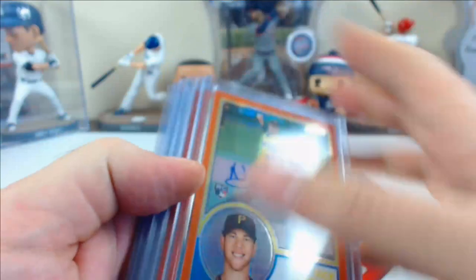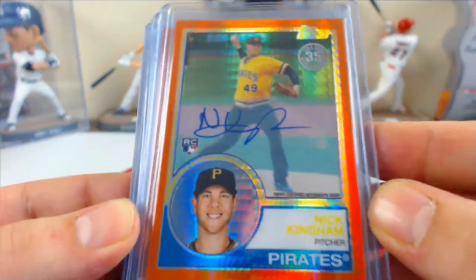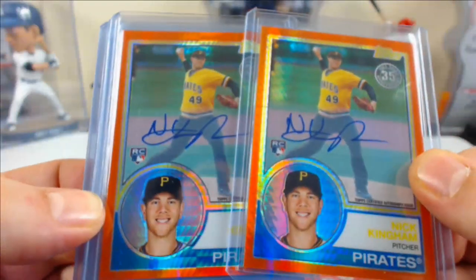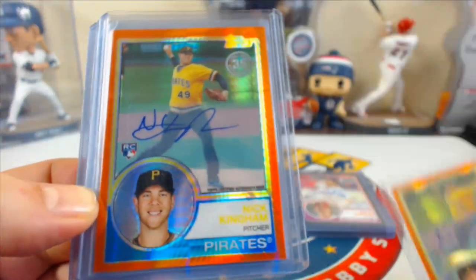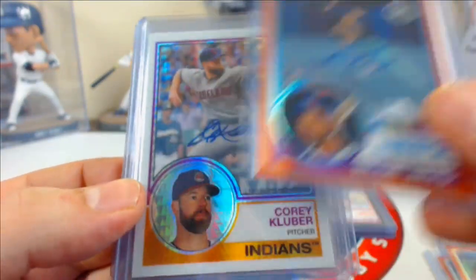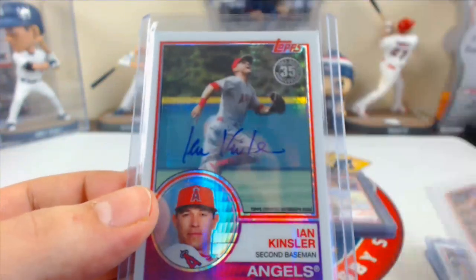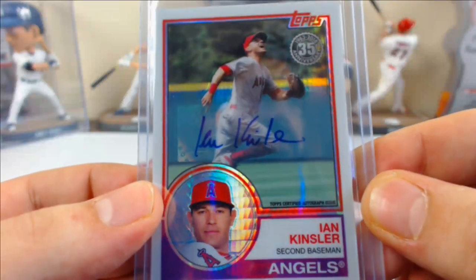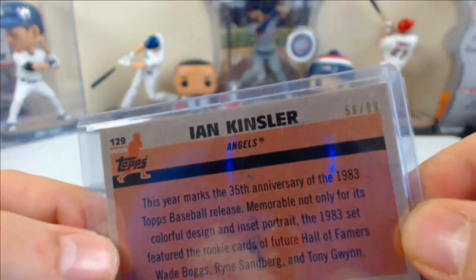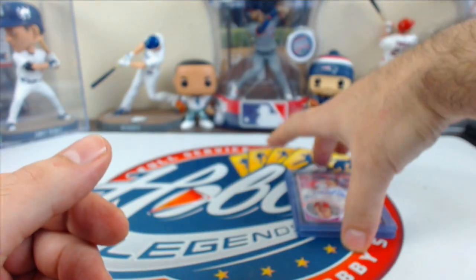We did pull a good number of autos from our silver promo packs — six in total, three of them being orange refractors. Believe it or not, two of them were Nick Kingham orange refractor rookie autos numbered to 25. Congrats on those, plus a Gurriel Jr. as well. A couple of short print autos to 30 — Kluber and Barry Larkin — and Kinsler on the board at 56 of 99. Nice return from those silver promo packs.